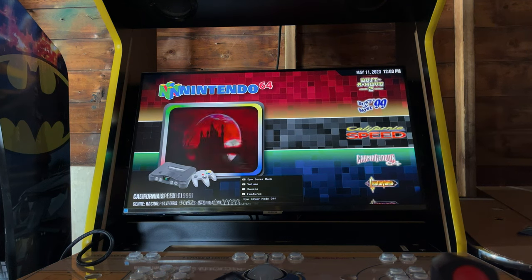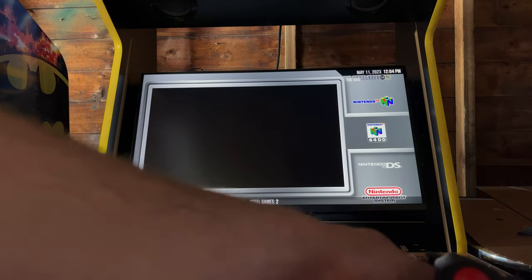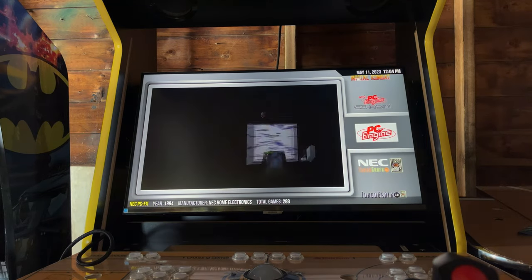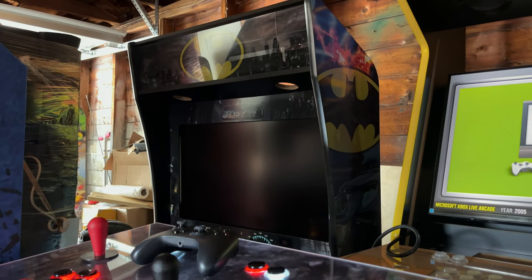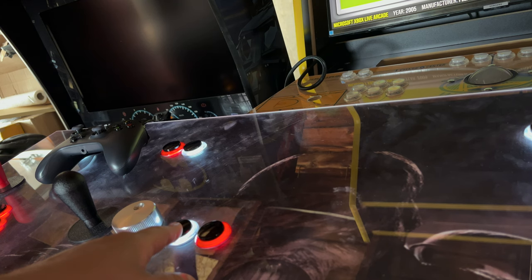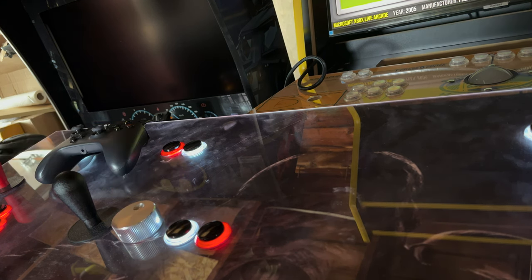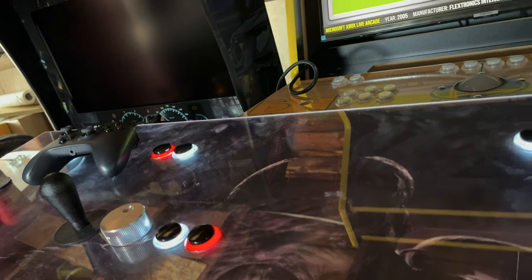The controller will also let you scroll through the system, or you can use the arcade sticks. The main way to enter and exit a game is the enter and exit buttons on the deck — the spinner has two buttons next to it. The red button is Enter and the white button is Exit. Your coin button is white and your start button is red for all games. Those two main buttons are how we have it set up — nice and easy.